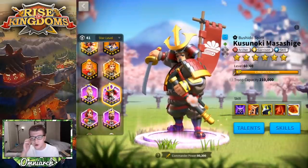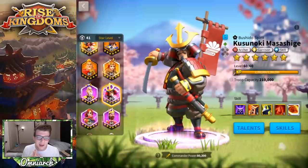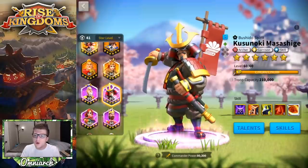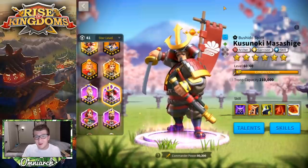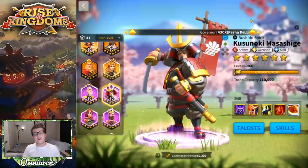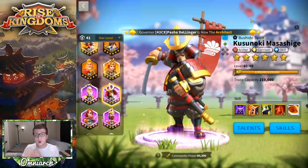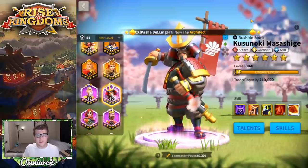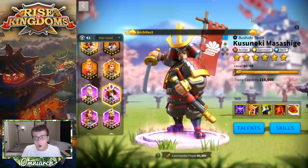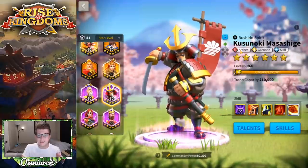Let's talk about Kusanoki. Kusanoki is an epic commander who focuses on archers. I've talked about him in my free-to-play archer video, but I want to make a dedicated video just for Kusanoki. He is the commander you start with if you chose the Japan civilization. You can also get him from silver keys, gold keys, the Japan event, universal sculptures, and the medal shop.